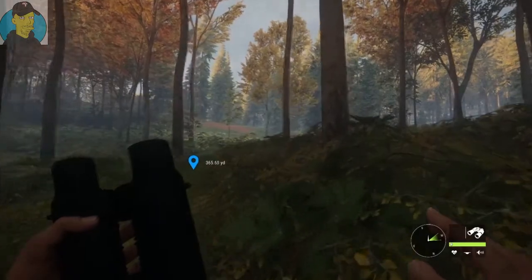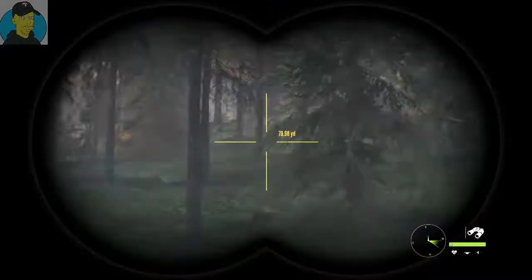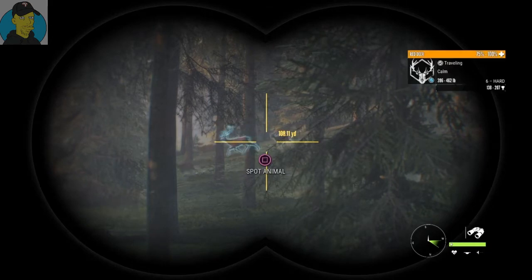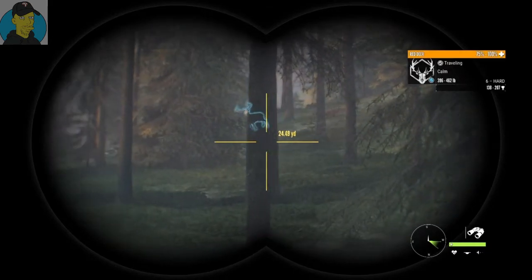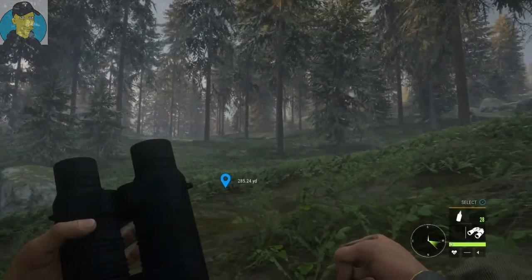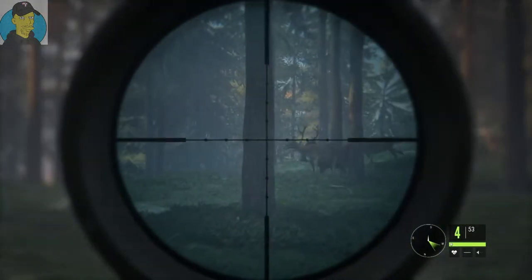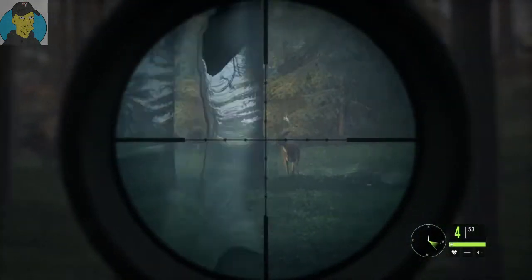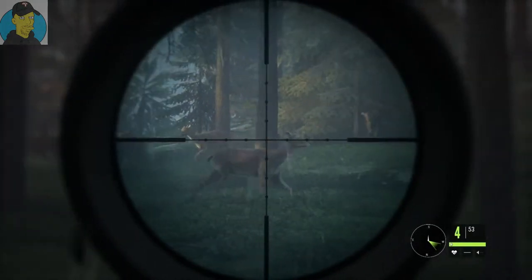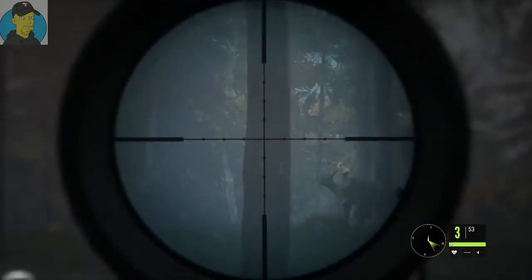We got some movement — a couple coming down the mountain. We do have a male in there, he's a six-point. He's not real big, but I'll lay down so they don't catch me. Let me get a look at him again. He's not bad, but they're not offering me a shot. We'll just take him out — there we go, we got him.